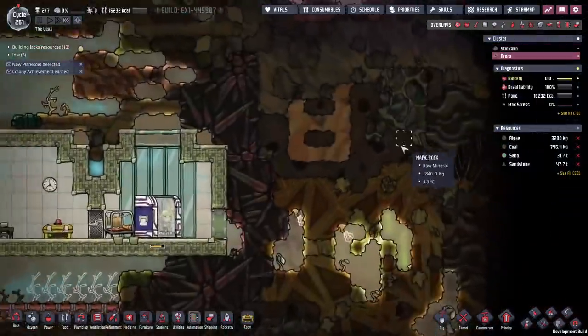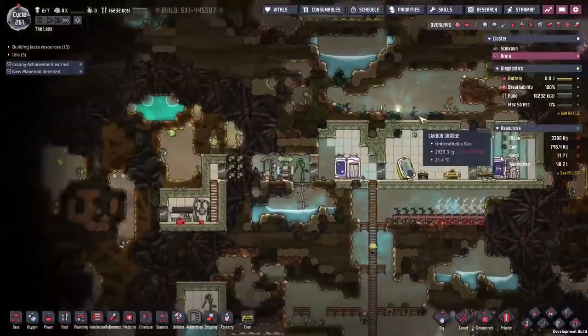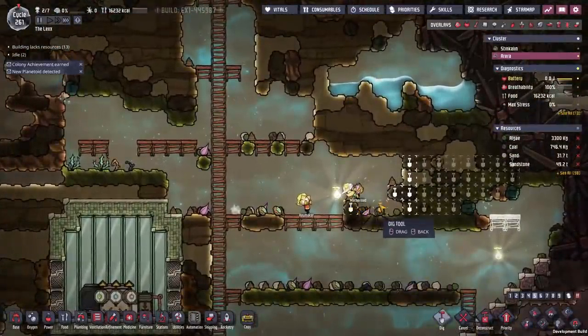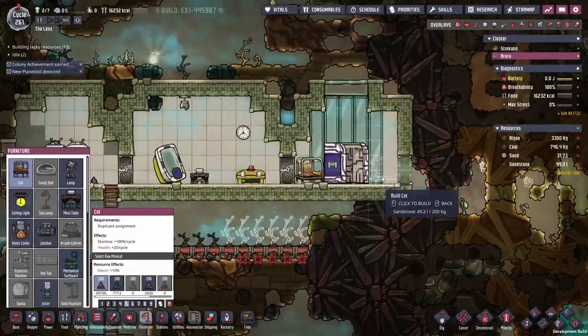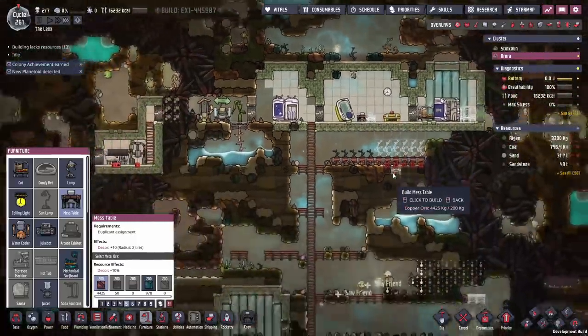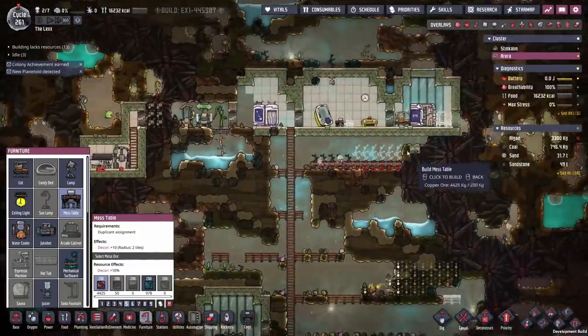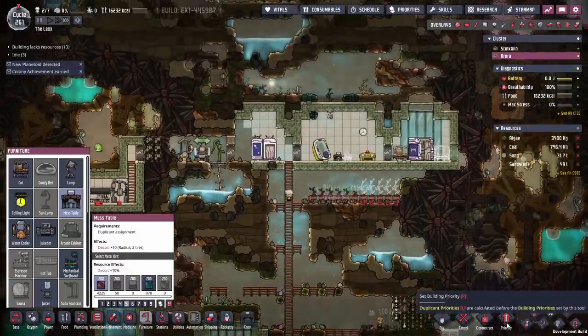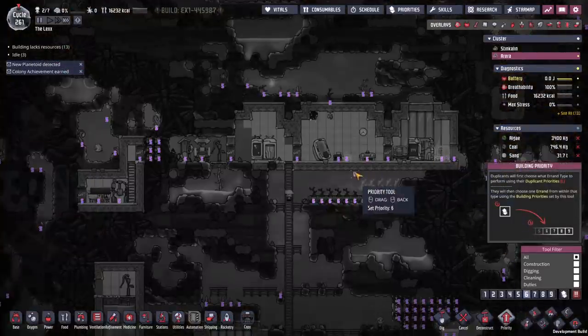We've now got two duplicants over here which will make things much simpler. We'll want to put in another bed and one more dining table. It used to be that duplicants wouldn't lose track of their old beds and dining chairs, so we'll make that a six — we're going to need those soon, otherwise someone's going to be sleeping on the ground.